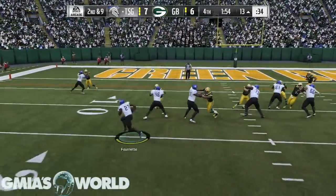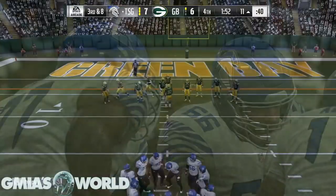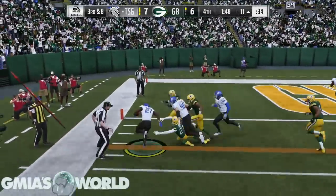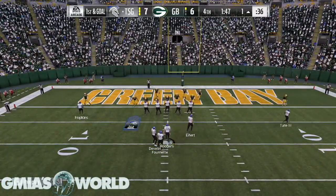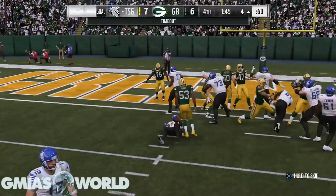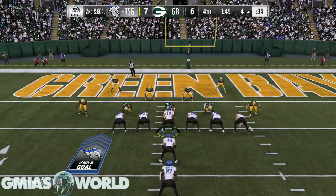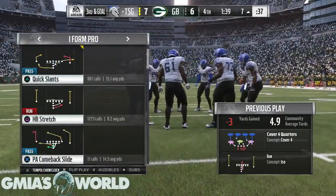A lot of you guys were really high on Fournette — I get that he's good. But I want an every-down back; I don't want to be subbing in and out. With Ricky Williams, he'll be able to spin move anybody at any time, pretty much. I'm just going to fall on the ground here, let them call their timeout. The clock doesn't wind down on fourth down when the player does it — only when the computer does it, which is kind of stupid.